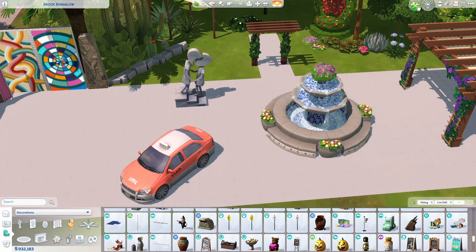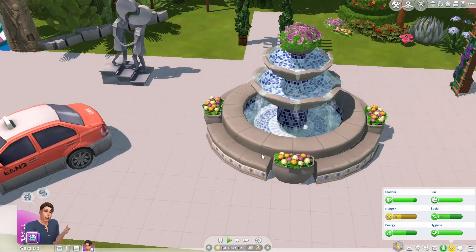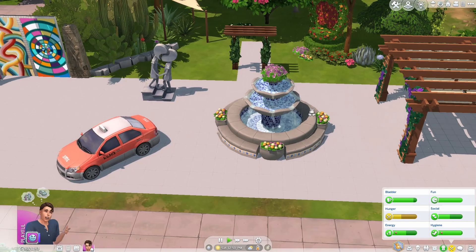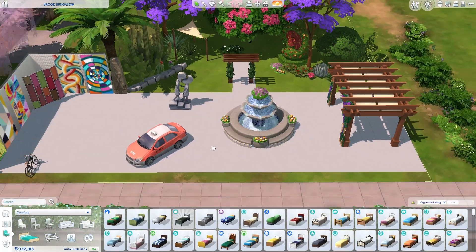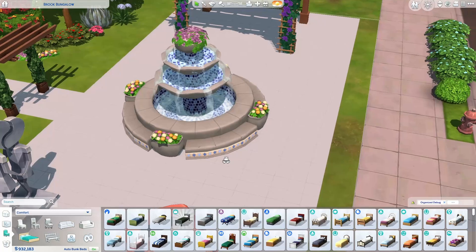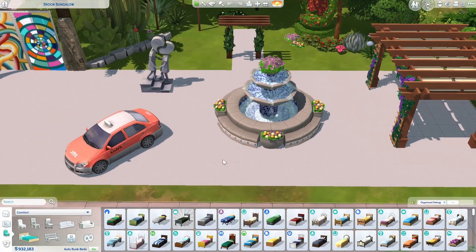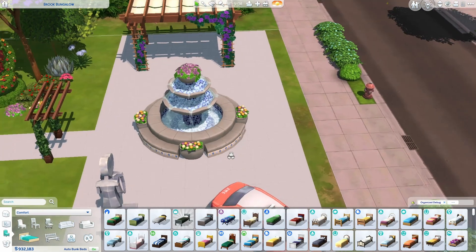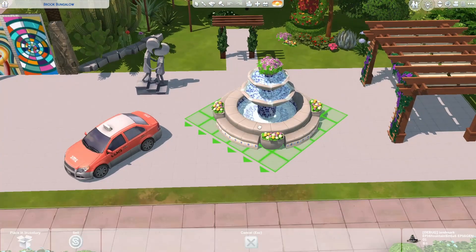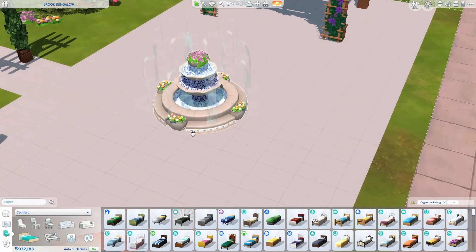This fountain actually works — I'll go into live mode for this. It's absolutely free and is a working fountain, which I thought was amazing because not all fountains in debug are working fountains. It's a pretty little fountain, perfect for gardens. If you're looking to add a free decoration to your garden this is absolutely perfect. You could shrink it down too, but just be aware that the water won't scale down with it.